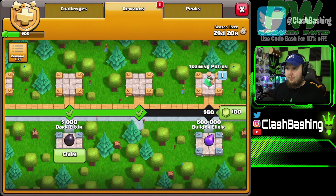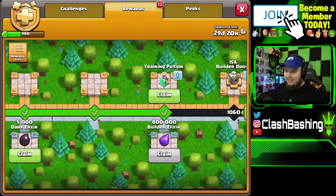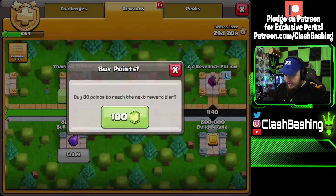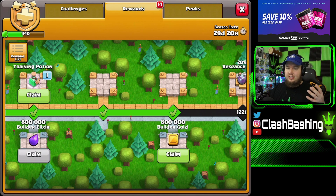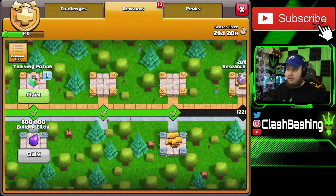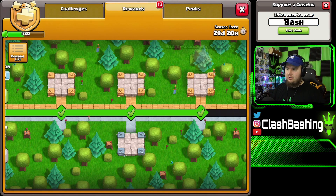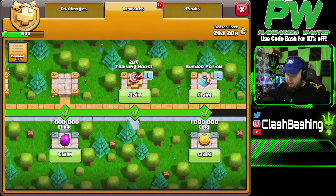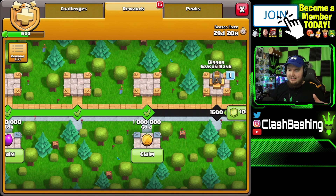Six wall rings get one of our walls up — that's like 4.8 million gold or elixir saved with the gold pass. We get a training potion and more builder elixir. The builder elixir and gold is super different — I like it. We get a builder boost and a research boost. The double research potions — remember those are now a 24x boost instead of 10x, so they'll actually take a full day off your lab time. Getting two of those takes two days off a lab research. We then get a 20% research boost making research cheaper and faster, plus 1 million elixir and a resource potion.